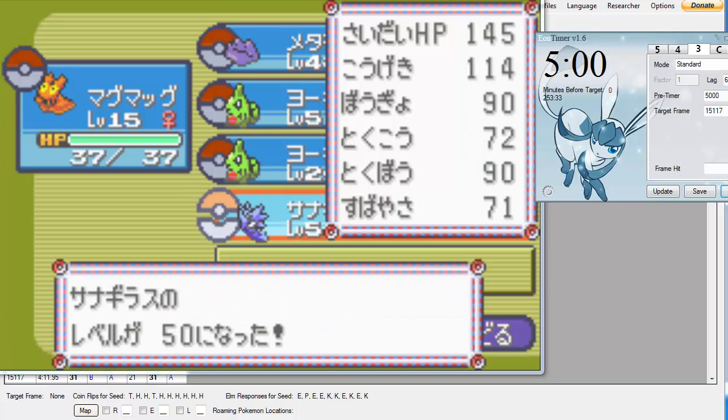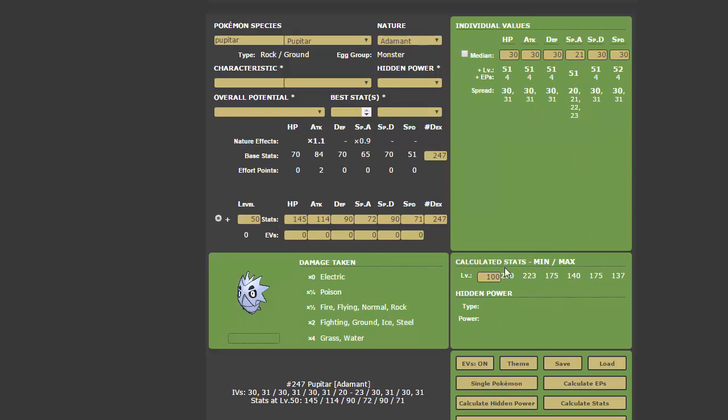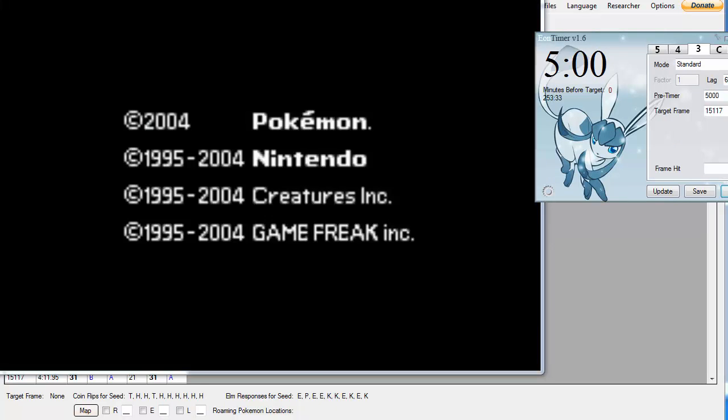I've spam leveled him and put it into the IV calculator — it is the perfect Larvitar. It will eventually be a Tyranitar. Pretty sick. So I'm going to restart my game so I don't have to waste all that time.